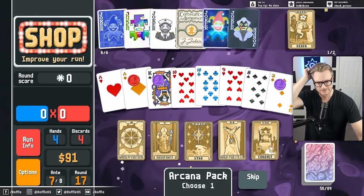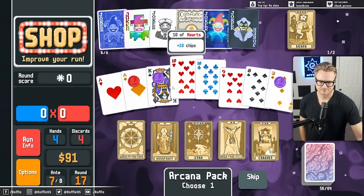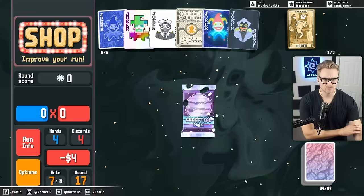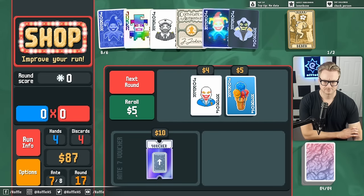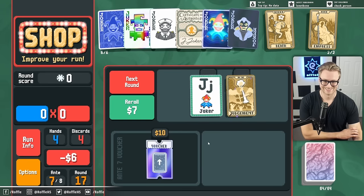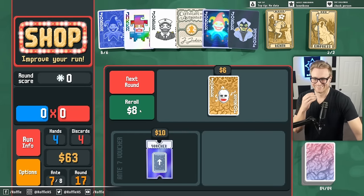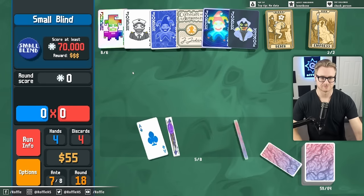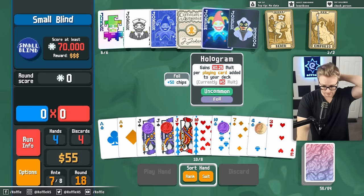Bald? What are you talking about? I've got hair. Be silly. I don't know. Oh no — that doesn't work with Vampire. I fall for that bait every time. I might start skipping for rare jokers so that I can find DNA because DNA works with a hologram.